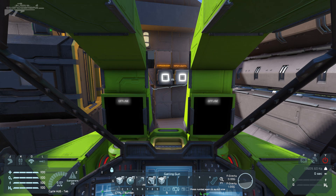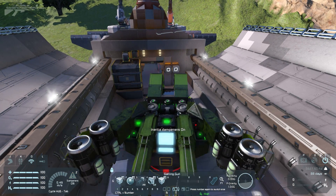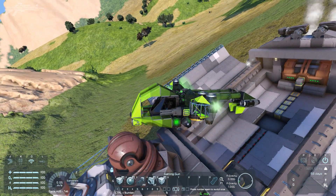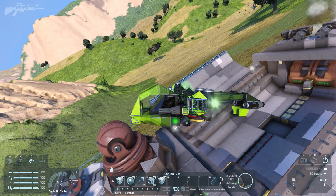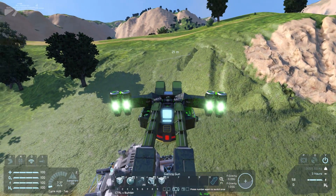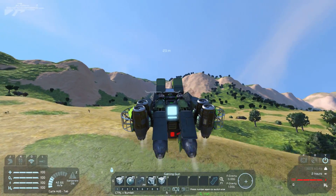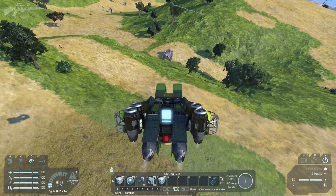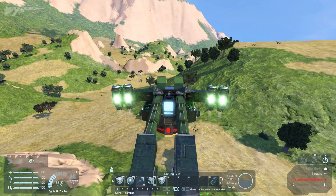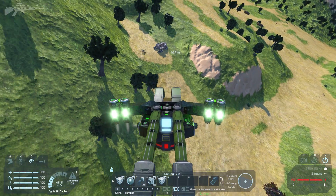Now we just need to power up the craft — engines on, deploy the thrusters. The pods have flicked out to the side but we need power. Working out power on button five — there we go, power systems are on. Now we can go and scout for help. It's quite a cool little vehicle the way it deploys like that. It deploys in two modes — compacted for storage but still able to fly, or fully deployed. Very nice design indeed. Make sure you check this out on the workshop and I'll see you next time!